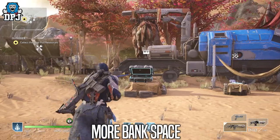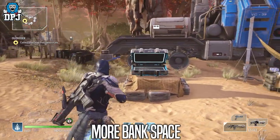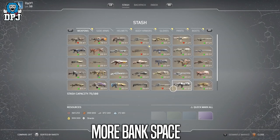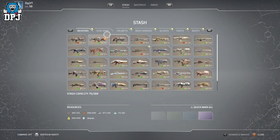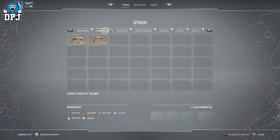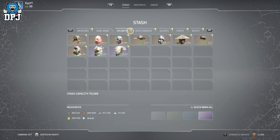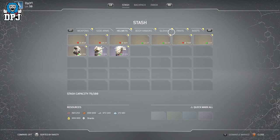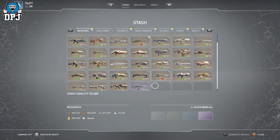Next up, number 3 — extra bank space. What we have now just isn't enough. The fact that the bank is shared across all your characters means that if you have more than one class, or all four classes, you can't really store items for various builds without watching all your spaces just disappear. Especially if you also wanna collect one of every legendary. You can make bank characters, but this isn't something we should have to do. Out of everything I'll speak about today, extra vault space is what I'm most certain we'll see first.